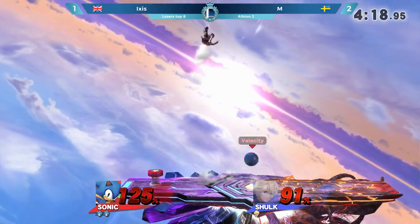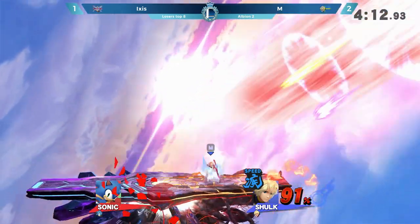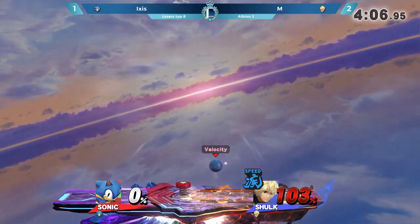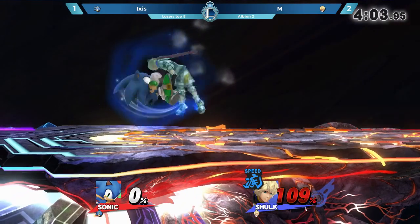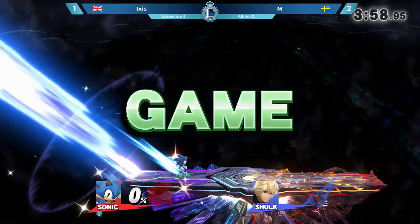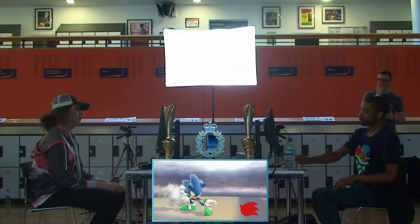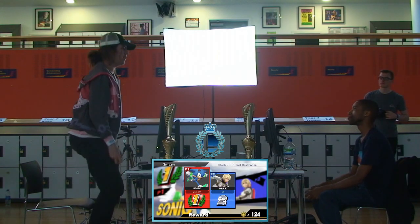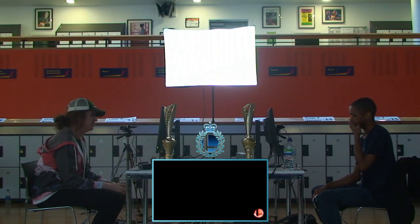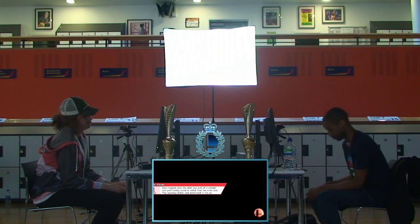That was very aggressive from Ixis — not going for the ledge. Very close with the backslash — that would have been an excellent way to take the stock. But the dash attack with the Speed Monado on will do it. At 103% it is a lot, but if M can get a tasty string with Monado Buster — that is not going to happen, with that forward smash on the ledge taking out M's second stock. A JV2 coming from Ixis! He took a knuckle sandwich there. That was good timing — he waited for that get up and unleashed it at the right time. Two all.